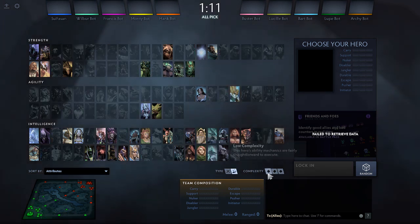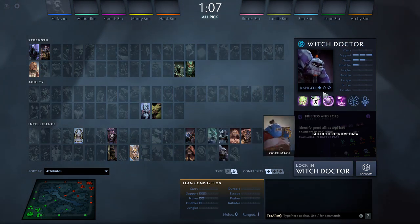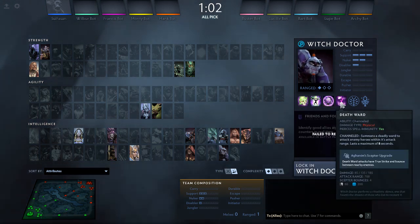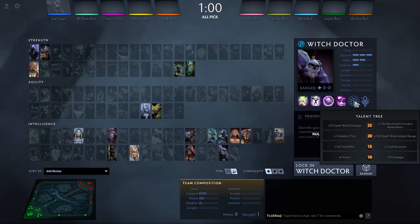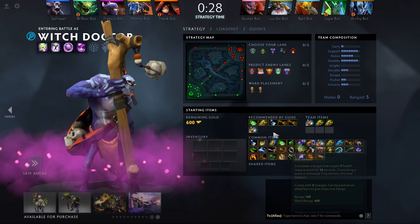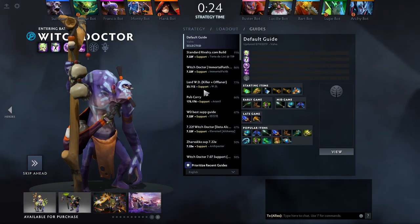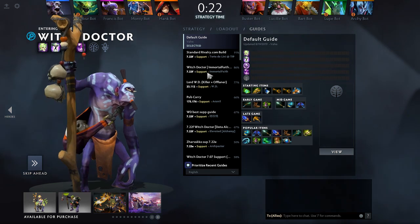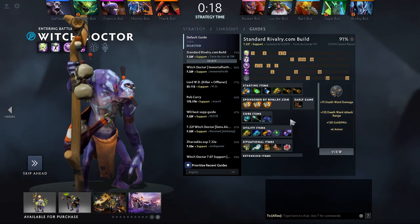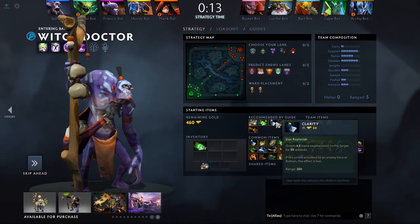Now we're going to go back to the main menu and choose the support role character we were going to play earlier — the Witch Doctor. He has the same three standard abilities along with an ultimate, a talent tree, and a scepter upgrade. I'm going to lock in and definitely go to guides first. I usually go by the highest percentage — since Witch Doctor is only a support role, I'll hit select and then buy all the items it's telling me to buy.